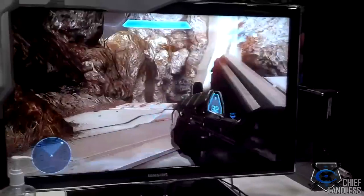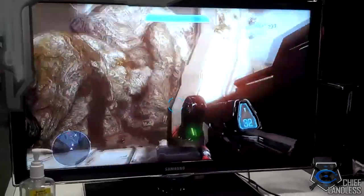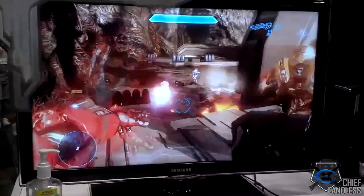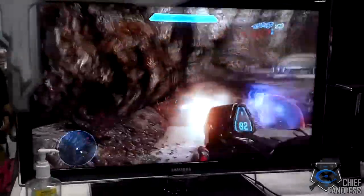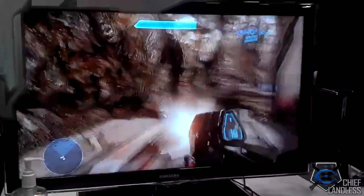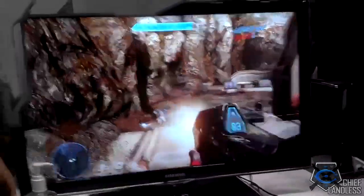The Pulse Grenade also EMPs vehicles that enter it, similar to the power drainer and the overcharged plasma pistol. One thing to be aware of: when the Pulse Grenade's orange sphere collapses, it actually kills anything inside — so do not stay in that sphere for too long.